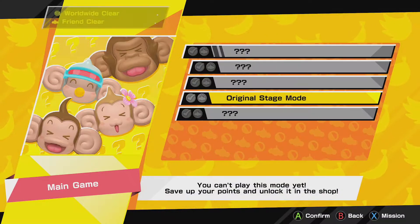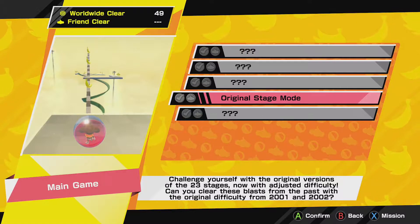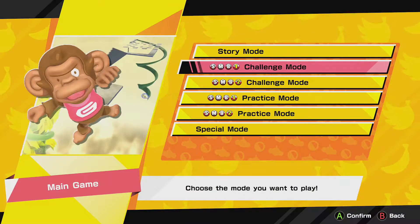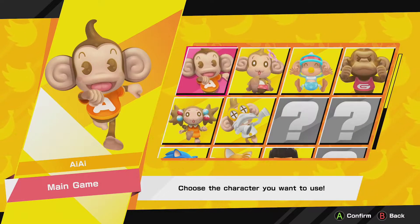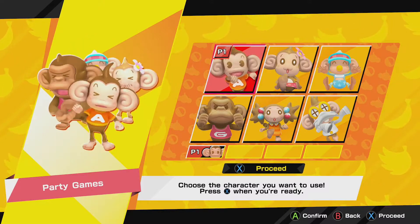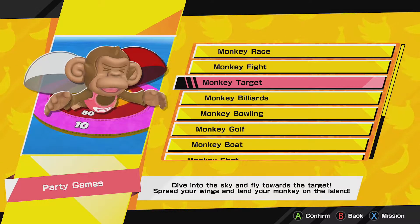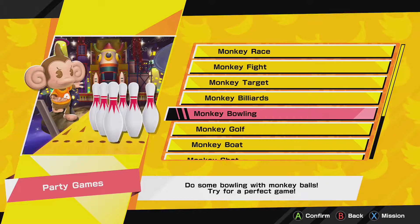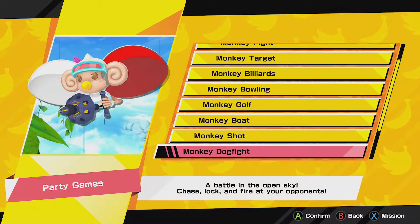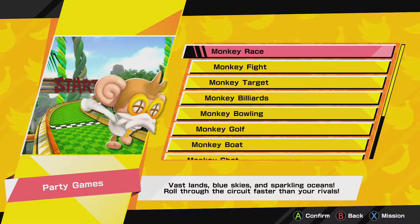Special Mode has a few unlockables, but the one I've unlocked so far is the Original Stage, and that is super difficult — it gets on another level. You've also got Party Games, where you can only select the six characters. You've got Monkey Race, Fight, Target, Billiards, Bowling, Monkey Golf, Monkey Boat, Monkey Shot, Dogfight, Soccer, Baseball, and Tennis.